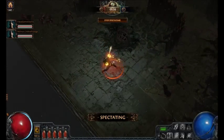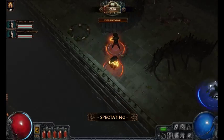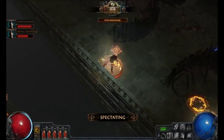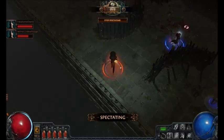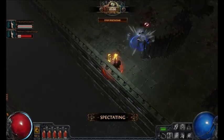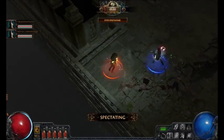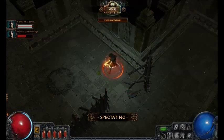The smoke mine he uses there is just for the extra movement speed. He might have it linked to increased duration. Increased duration is really good for smoke mine because it sort of triple dips — it increases the duration of the mine, increases the duration of the smoke cloud, and increases the duration of the movement speed that you get from it. So that's a really good one to put increased duration on.